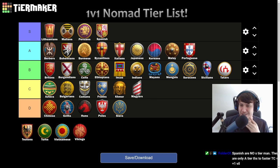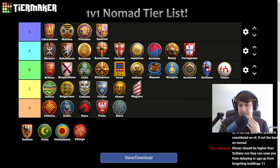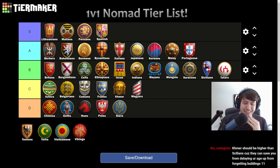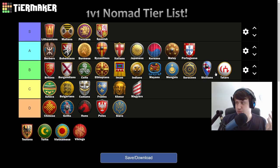Tatars — B tier. Castle drop into Keshiks is really strong. Longer lasting huntables means you can often have a smoother dark age, and free Thumb Ring can be nice. But again, nothing that makes you super insanely good on Nomad maps specifically. Just a solid middle-of-the-pack civ.